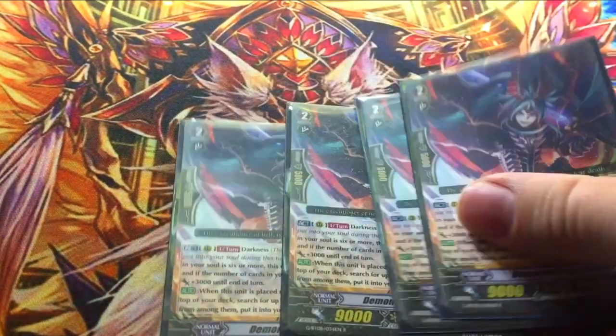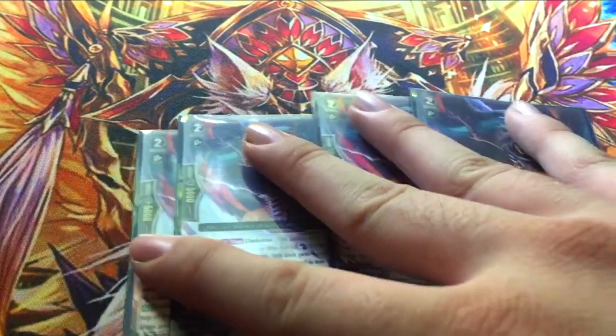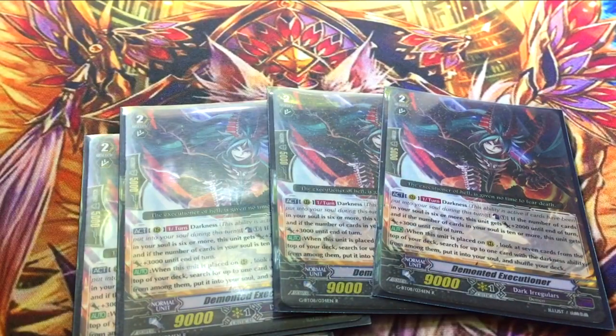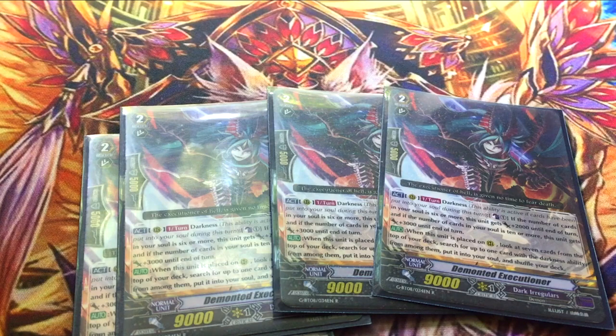Four copies of Demented Executioner. If you remember from the Bladewing video: Darkness, you can Counterblast. If you've got 6 or more in the soul, he gets 2k, and then if you have 10 or more, he gets another 3k. The important thing is when he's placed: you can look at 7 cards from the top of the deck and put one with the Darkness ability into your soul. You can put Wertiger Jaeger in there, one of your PGs, or even a Grade 3 into the soul, which is actually kind of important because your first stride does something cool with that.